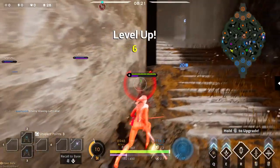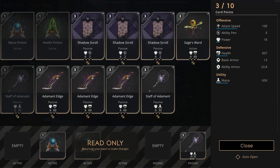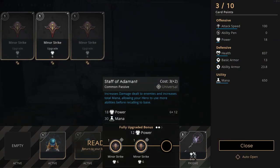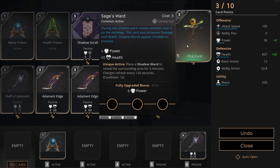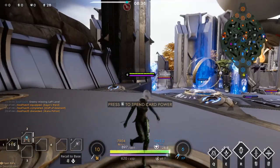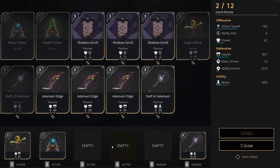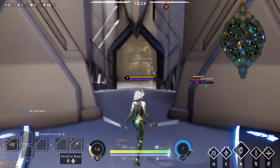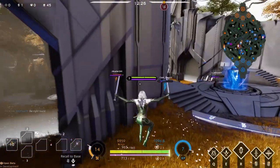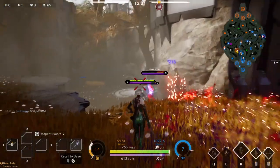I'm making sure I at least kill him by himself so that if we get into a team fight, he's not there to help. Also, at every odd number minute — seven, nine, eleven, thirteen — the gold buff is spawning. Right away I steal it from him to make sure he does not get the gold buff and does not scale with cards, because he could scale a lot easier. Gold buff spawns every two minutes.